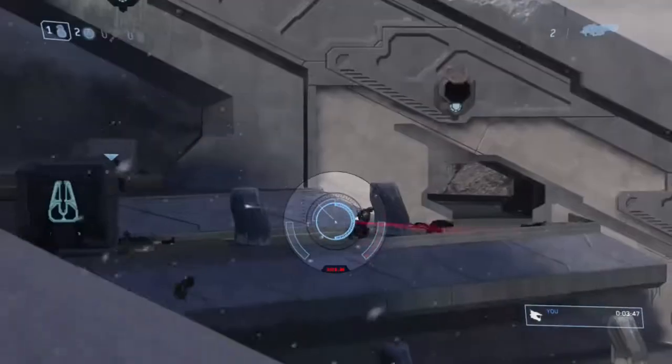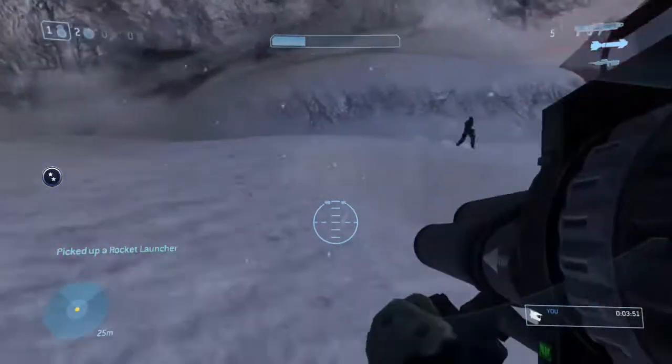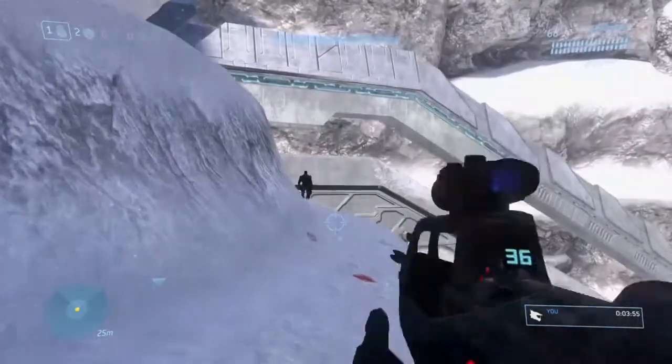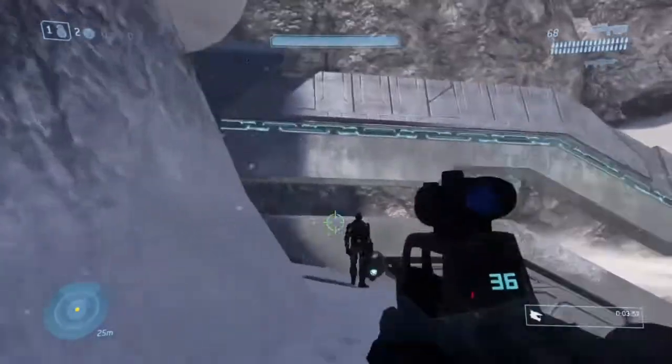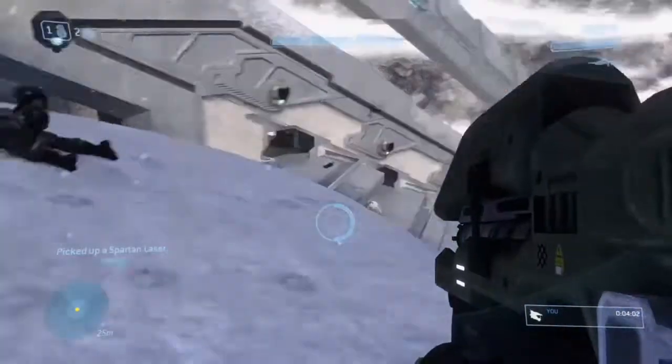So I switch back to the rocket here after I shoot that. Switch back to the rocket, come back over here. He has unlimited laser now. So just wait for him to get up there and then just take him out like that — grab his laser and it's unlimited ammo.